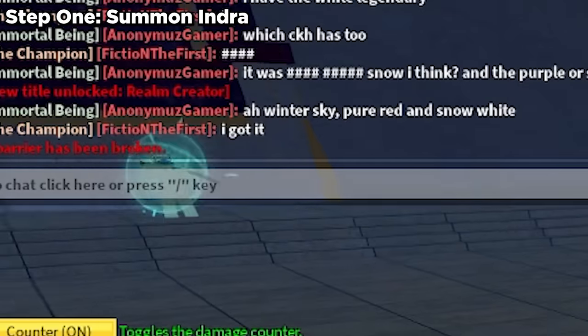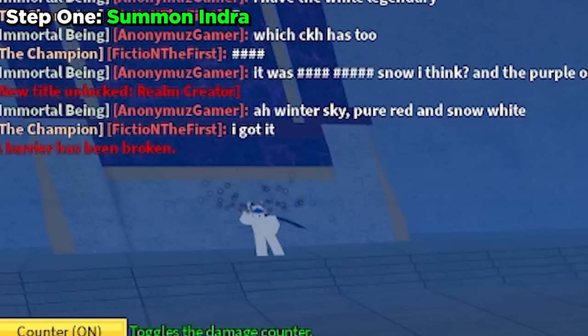Before getting Toshita, here are a couple steps. First thing to do is summon Hindra. I forgot to tell you — don't kill them. Just go to Hydra Island and find the waterfall.